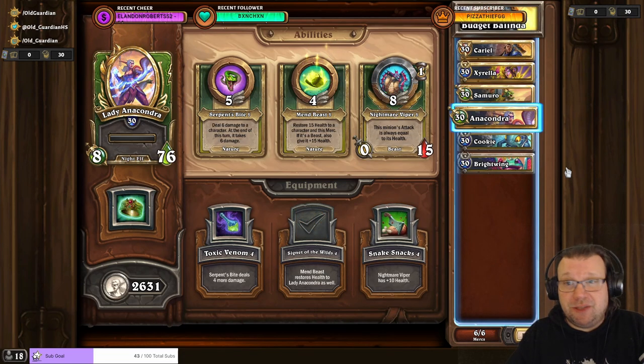For the Balinda fight itself I used Cyrella, Samuro, and then Lady Anacondra with Signet of the Wilds. This equipment is important because it allows Anacondra to heal itself and another mercenary at the same time.